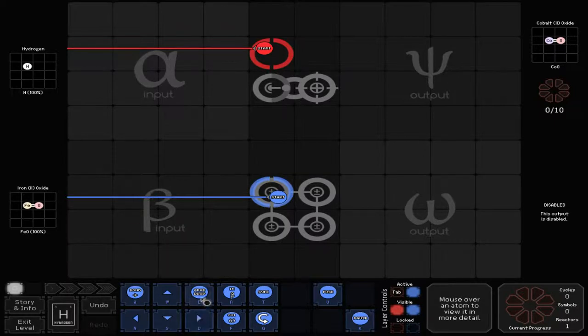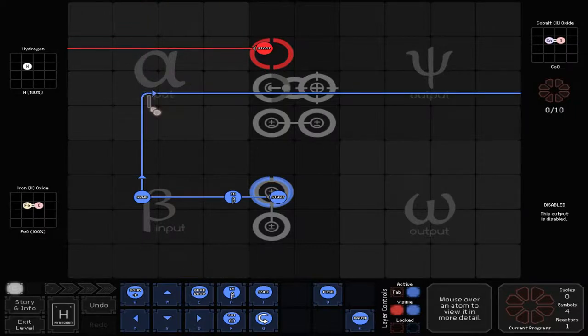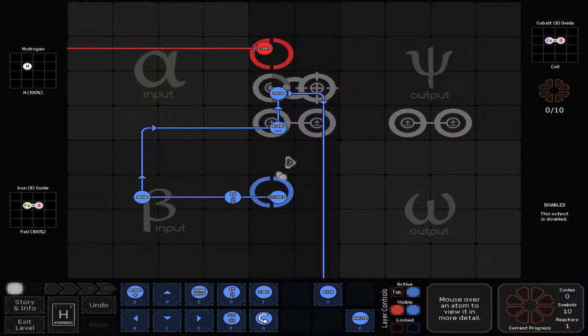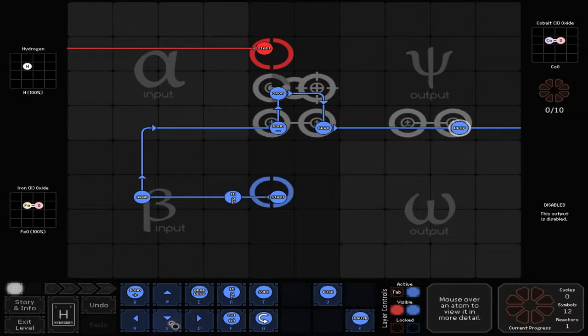So I'm going to take a gandering guess and say that the first thing we need to do is call in this. Grab it. Doesn't look like I can actually do much with it. Go over here. De-bond it — because I'm grabbing it from the tip, I can do that. Go up, drop it. Go over here, down, grab this, drop it here.